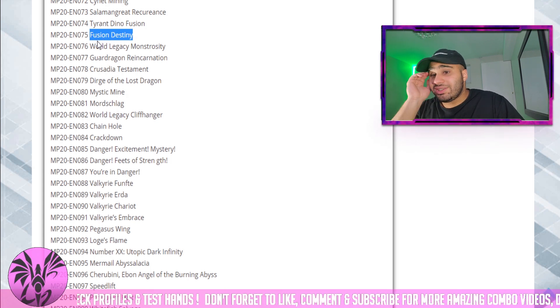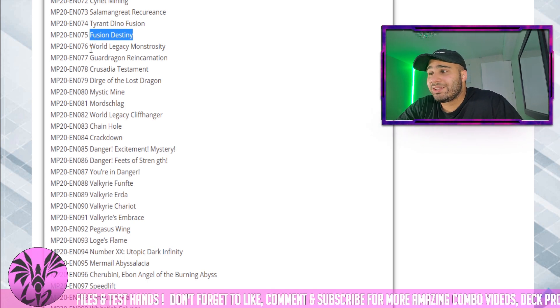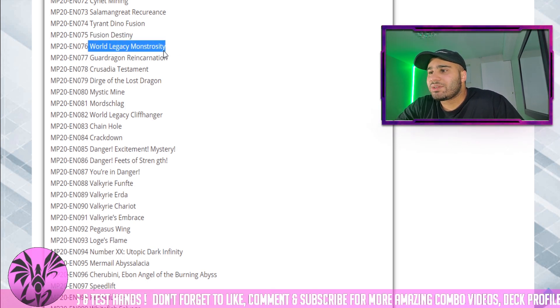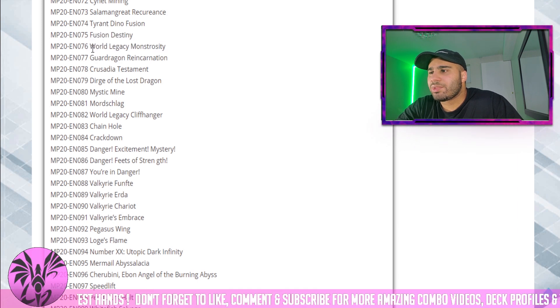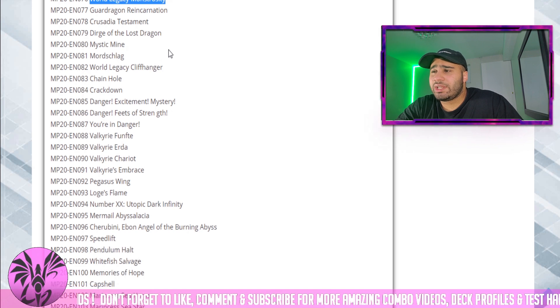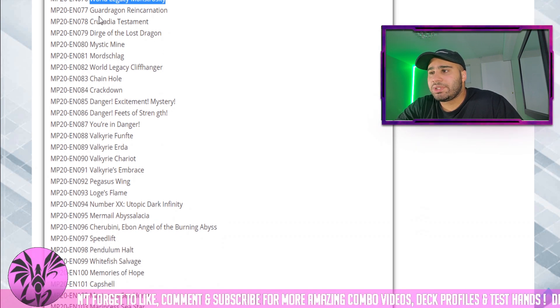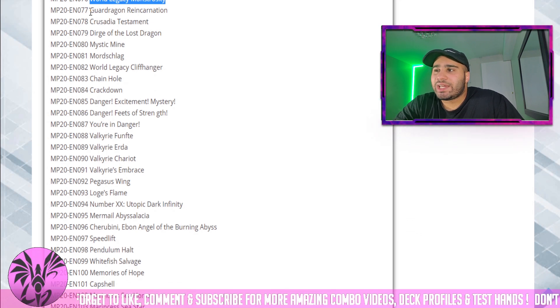Fusion Destiny — that's a decent card for some Hero players, some others don't like it, but I think it's a good card. World Legacy — I think it's like a one-card OTK or something. World Legacy Monstrosity — obviously a very good card in the generator deck, but it can brick very heavily because level 9s are just inconsistent.